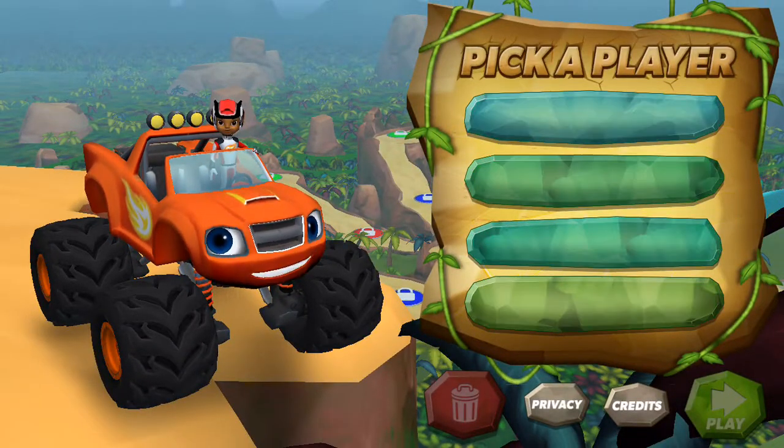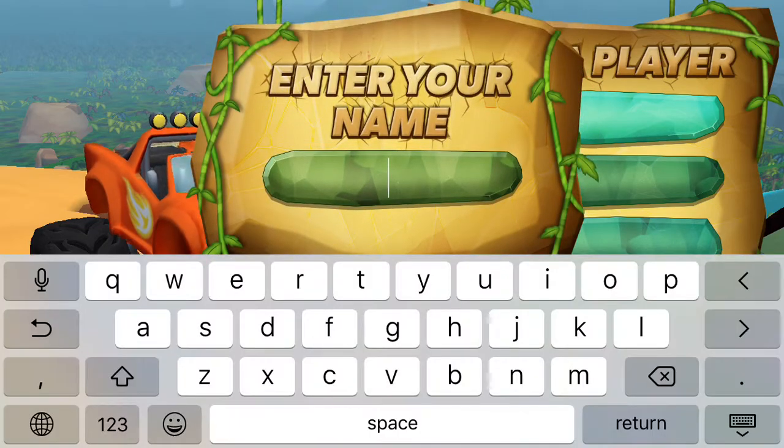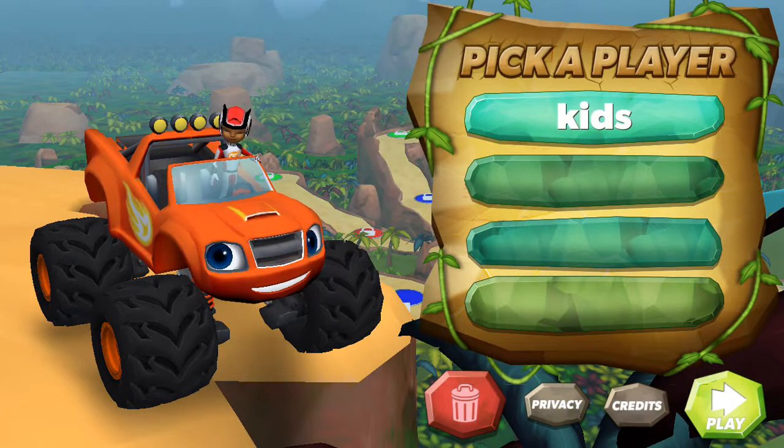Tap on a space to add your name. Use the keyboard to type in your name. Tap play.